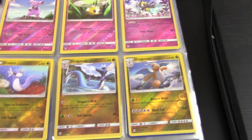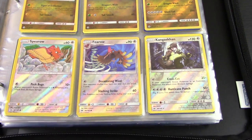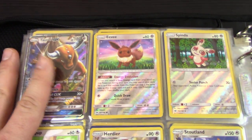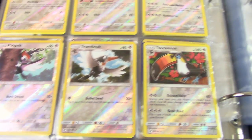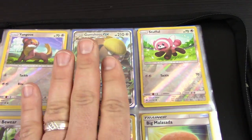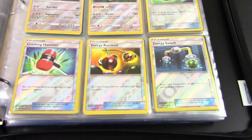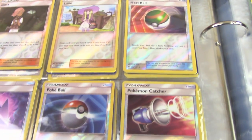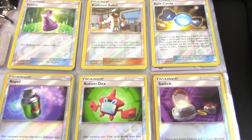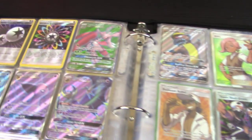Only a few fairy types this time: just Snubbull, Granbull, Cutiefly, and Ribombee. Only three dragon types: Dratini, Dragonair, and Dragonite. Moving on to our normal types, we've got our Tauros GX — very good card. A lot of these GXs are actually quite playable, which is a nice refreshing change. Here's Gumshoos — probably the least playable of all them, but a pretty cool card nonetheless. Into our trainers, we've got all of our reverse holo trainers, nice and bright and shiny. Poison Barb — great tool card. I expect we'll see plenty of that in play this season, even possibly at the Anaheim Regionals.